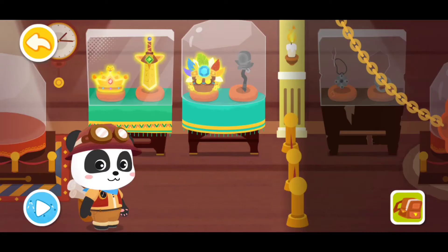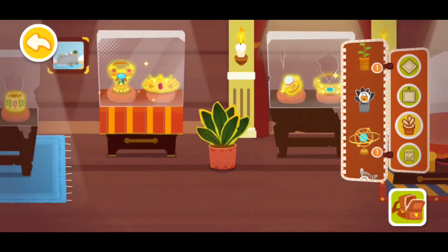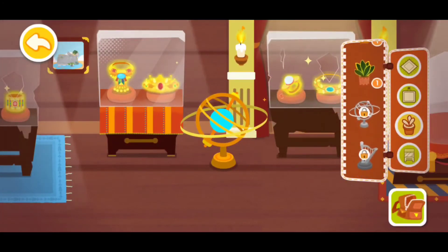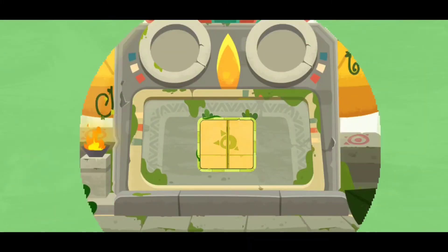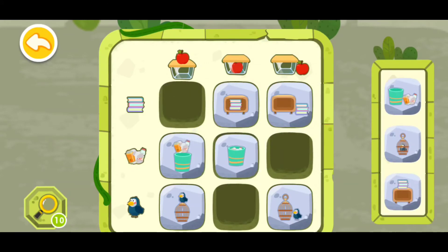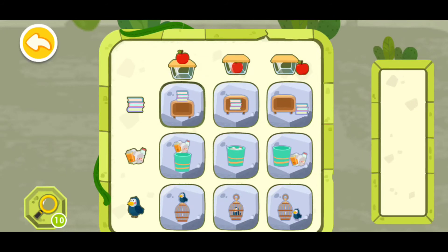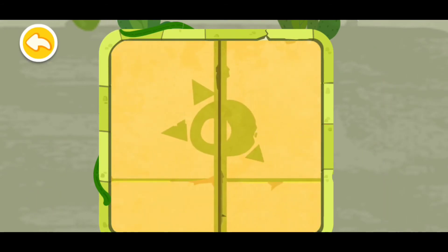Now let's hang it at the museum. Okay, now let's change it — gorgeous! Now let's go back to playing. This one can go here, this one can go right here, this one can go here, this one can go right here, and this one can go right there. Congratulations, you have successfully deciphered the code!